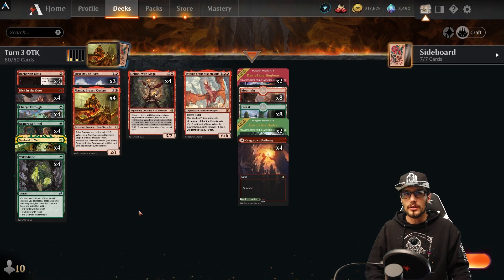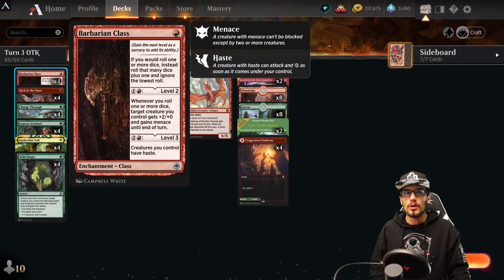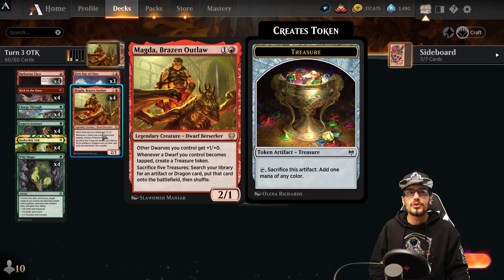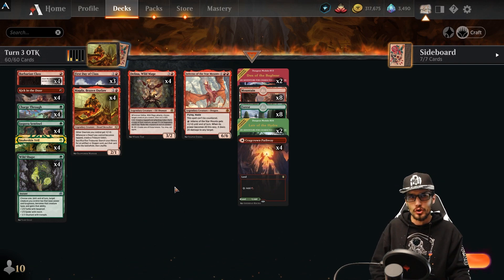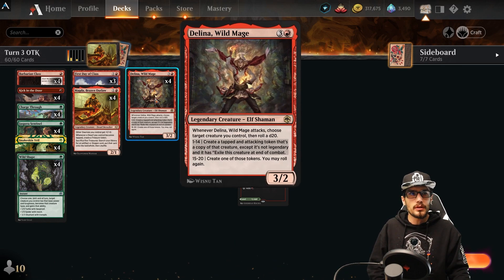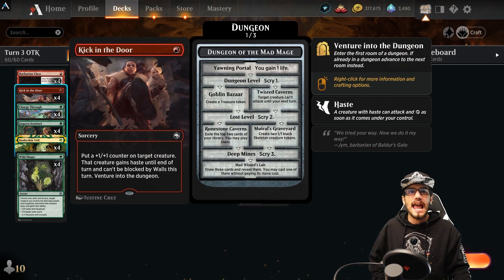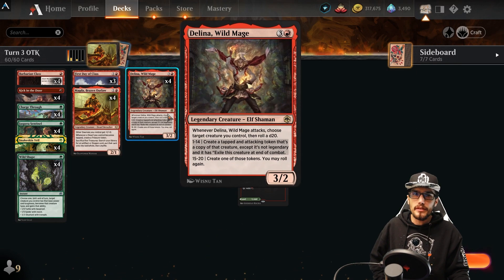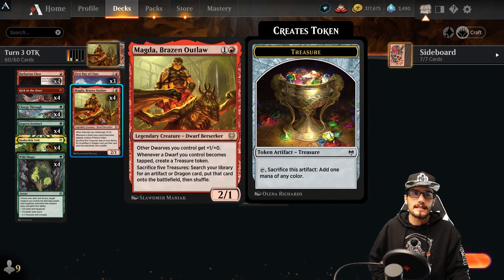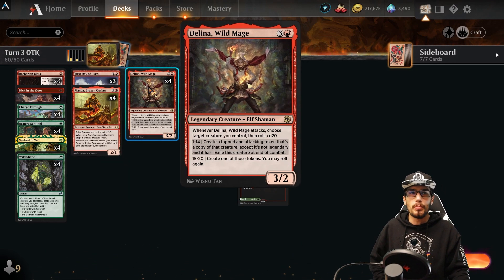Turn one: Sentinel. Turn two: Outlaw. Use the Sentinel to tap the Outlaw, generating a red mana — this allows you to play Barbarian Class and generates a Treasure through the Outlaw being tapped as a dwarf. Turn three: you have four available mana because of the Treasure, allowing you to play the Wild Mage. But first you want to give it haste — play the mage, then use the Sentinel to tap Magda and kick in 'Kick in the Door' on the Wild Mage.